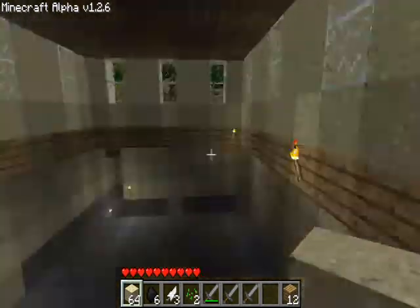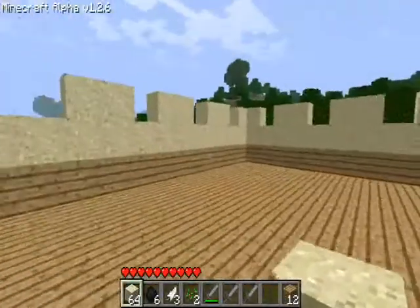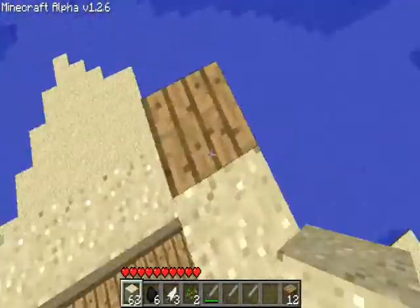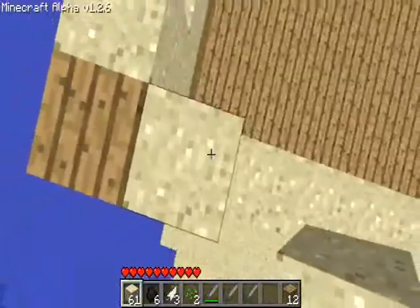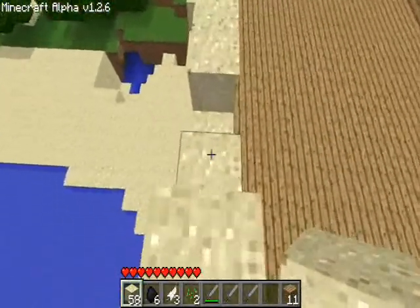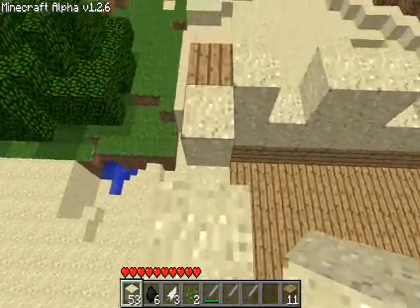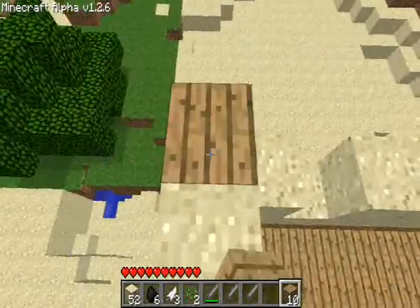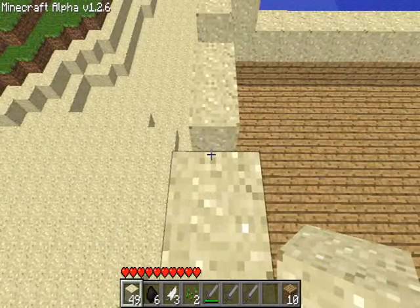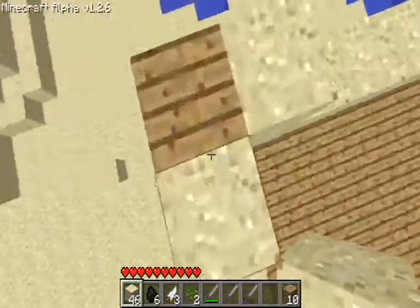Okay guys, everything's working smoothly. Let's continue upstairs. I just noticed I should do it one higher. When I built the house from scratch last time, it kind of just looked like I randomly got the house out of nowhere, so this time I'm just gonna show how I did it. I usually don't make it out of sand — I usually do different types of wood or something.